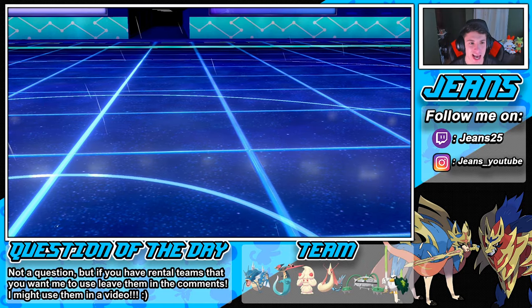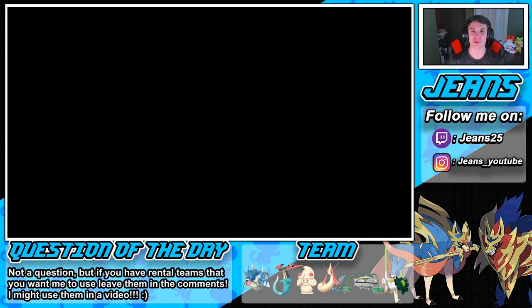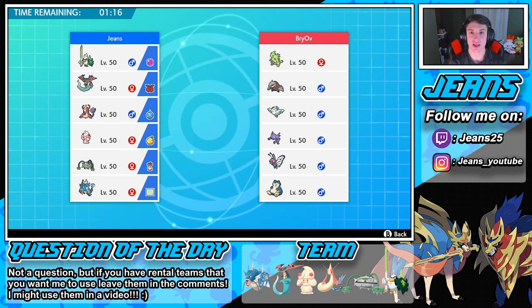Look at that sweep — clean sweep with this team! Milotic outspeeds Steelix, then Scald — that's night night, easy peasy lemon squeezy. He saw we had Gyarados and Milotic and decided to bring Steelix and another fire type — get out of here!